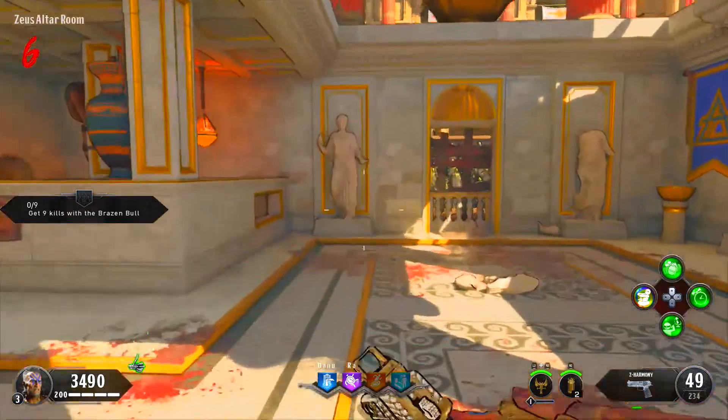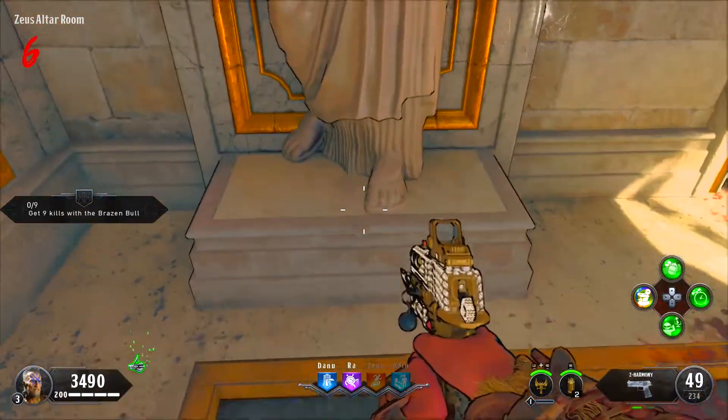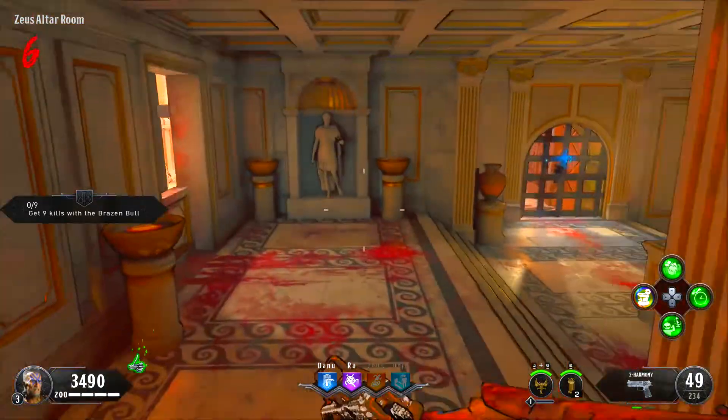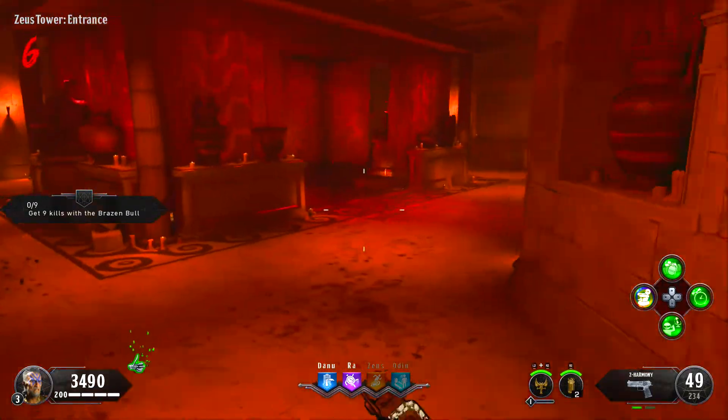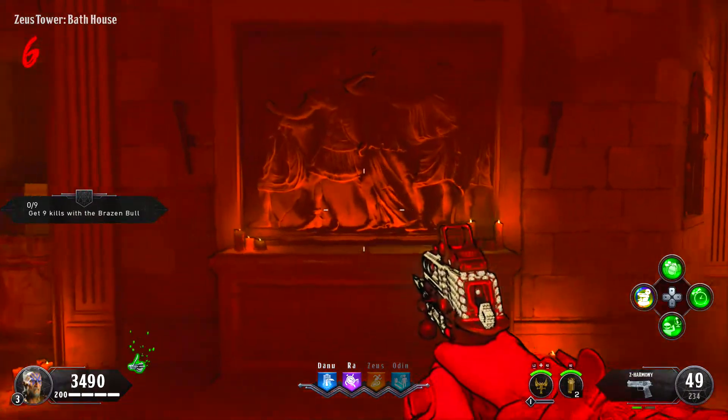The third part is in the Zeus tower. The first location is on the top floor on this statue base. The second location is on the ground floor in the statue's hand. The third location is on the bottom floor on this counter to the left of the staircase.